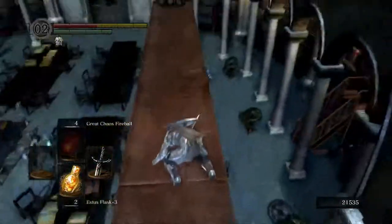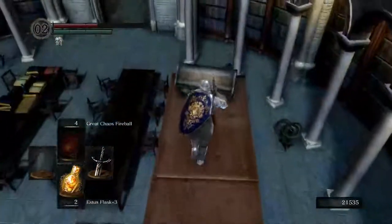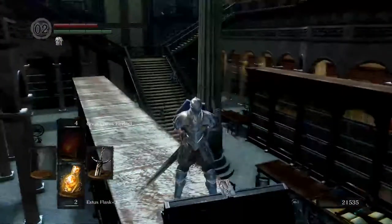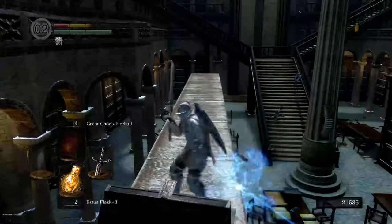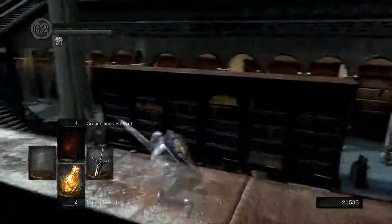Now we can take the easy way down and drop right here — almost got shot. As long as I don't die — nice, I did have enough health. We can come here, and I'm going to be quick to open this and grab the Avelyn, which is an interesting bow.